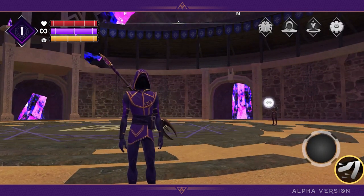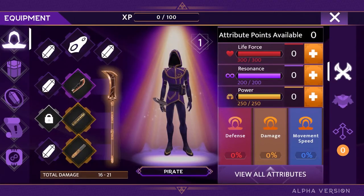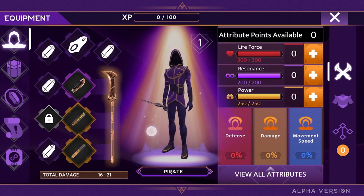Welcome dreamers to a new episode. Today I wanted to show you something about the character's development. To start with, as you can see on the right side of the screen, there's three main attributes.